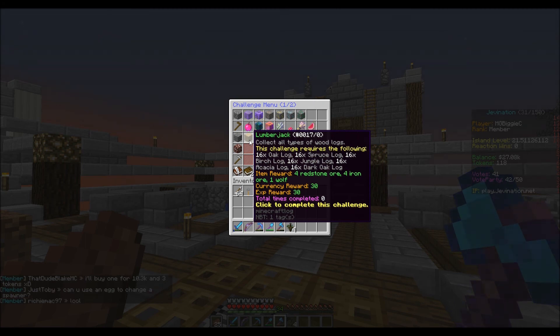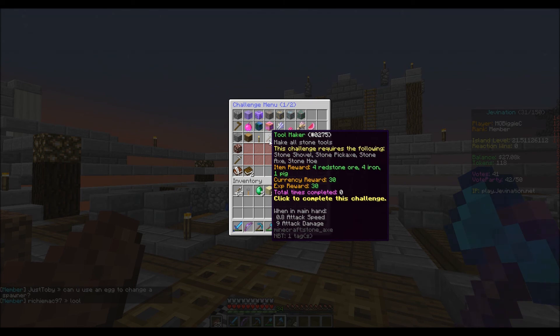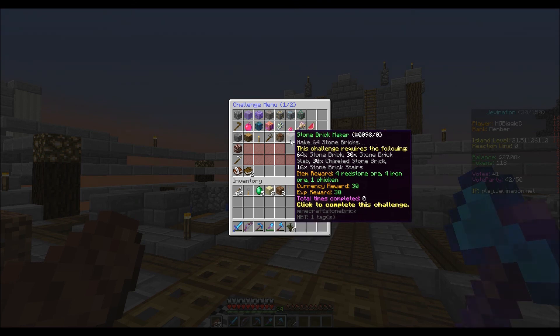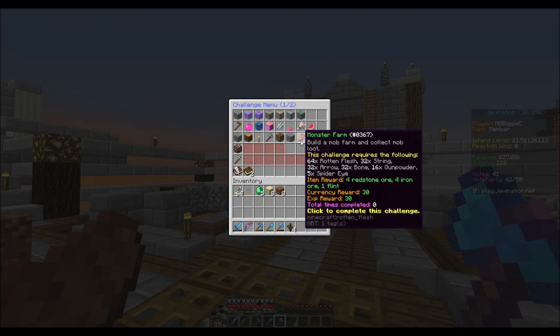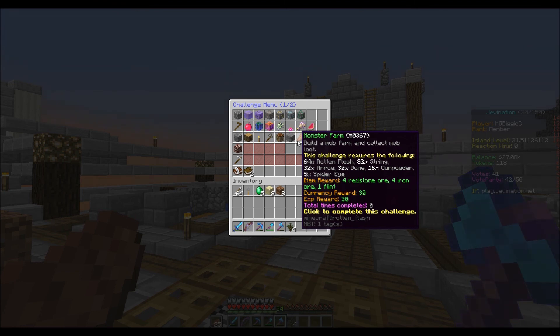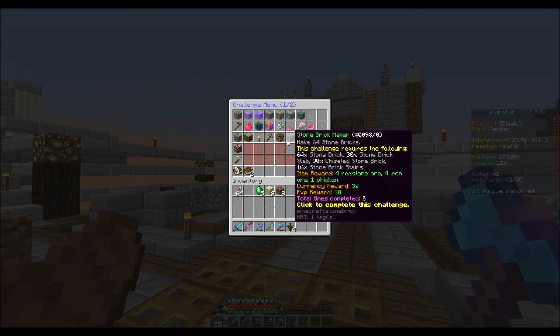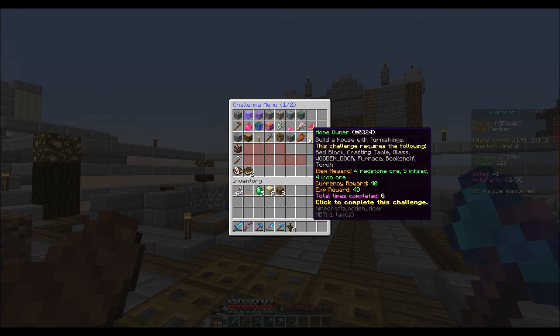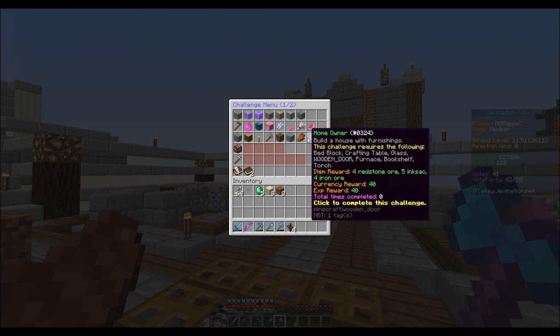The Builder challenges include: Lumberjack — 18 of each wood, 120 torches, make all stone tools; Carpenter — all fences, trap doors, and ladders; 64 stone bricks; mob farm with 64 clicks; and Furnishing — bed, block, crafting table, glass, wooden doors, furnace, bookshelf, and torch. I think we're able to do all of this.